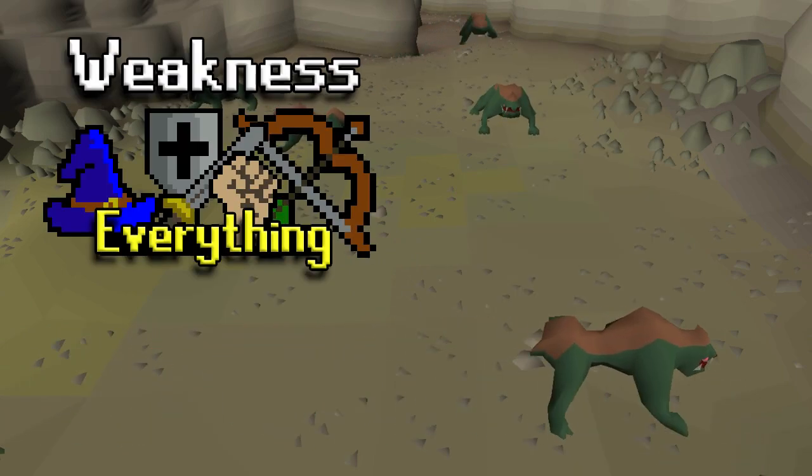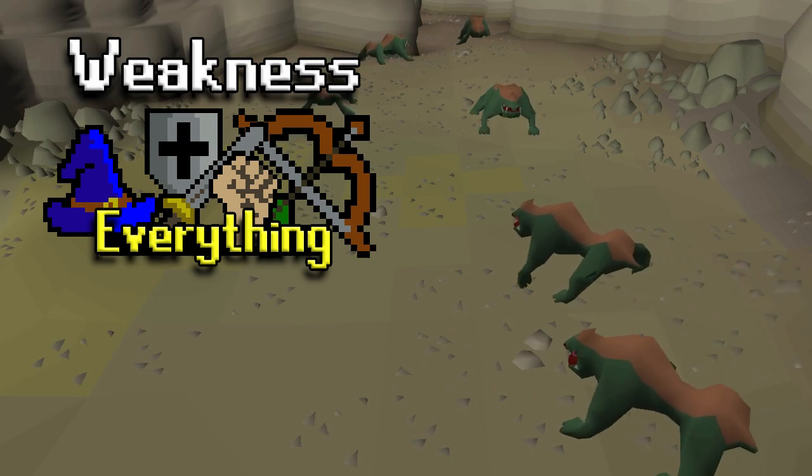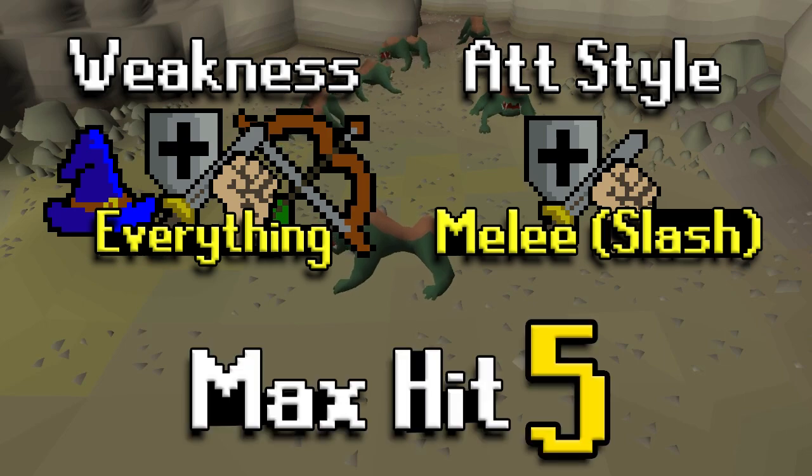Basilisk are weak to essentially everything combat-wise. In this guide, I'll be talking about melee and range mostly, since those are the two methods that are best for Slaying generally speaking, and particularly here as well. Basilisk attack with a melee slash style and their max hit is a 5, so nothing too terrible.